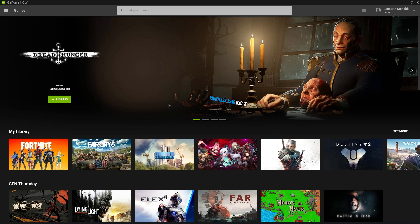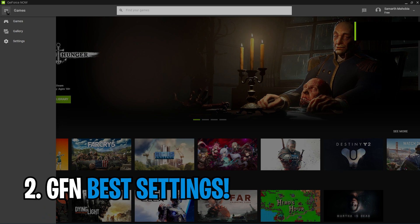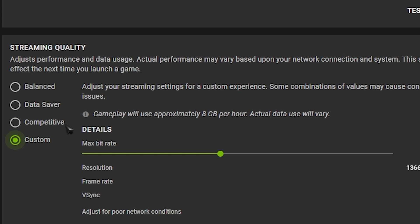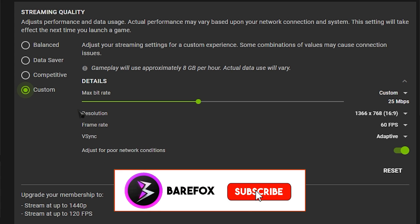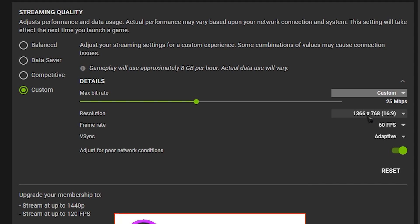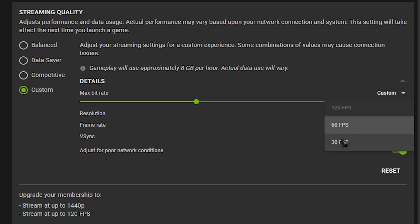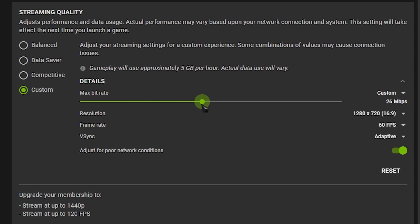The main part of this video is in the settings, so simply locate settings and then in the panels here select custom. Then the manual settings will appear. Lower your resolution if you have a poor internet connection. Choose 60fps. Then for bitrate, select 25.